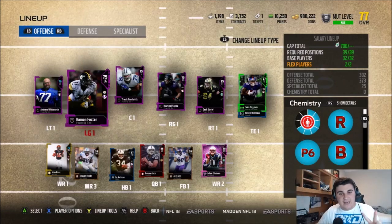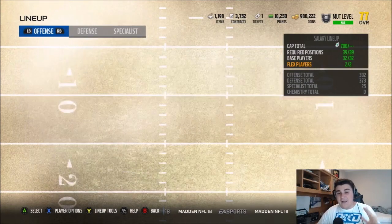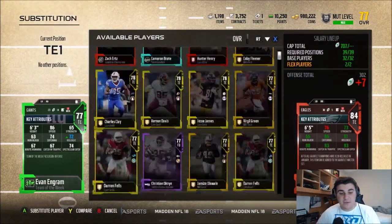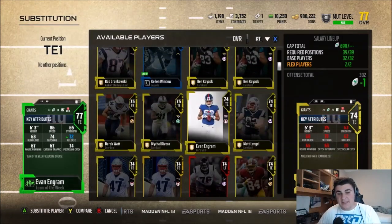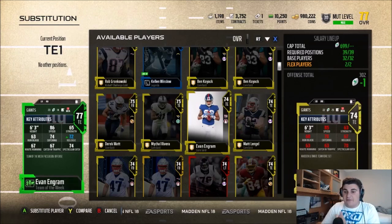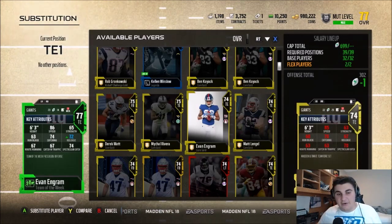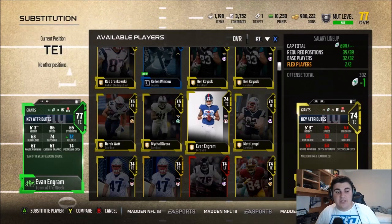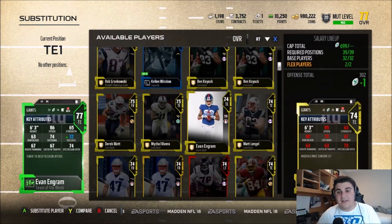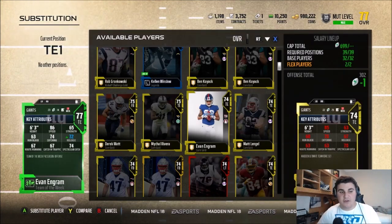Moving on to the second player you need — you need to have Evan Ingram in your lineup. Evan Ingram is the fastest tight end in the game with 86 speed. You can use his Team of the Week or his base card — it's a 1 speed difference and a 1 cap difference, but the receiving stats are a lot more juiced up on his Team of the Week. If you save 1 cap by switching your O-line to the power-up, you can put that into Evan Ingram's Team of the Week.